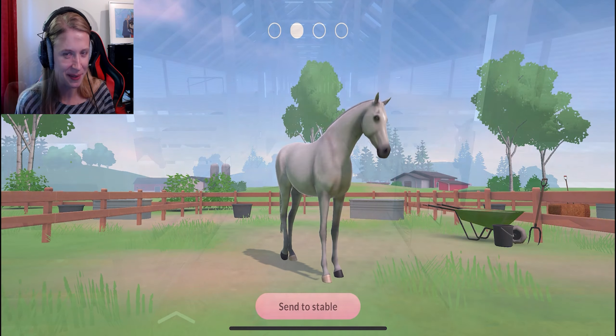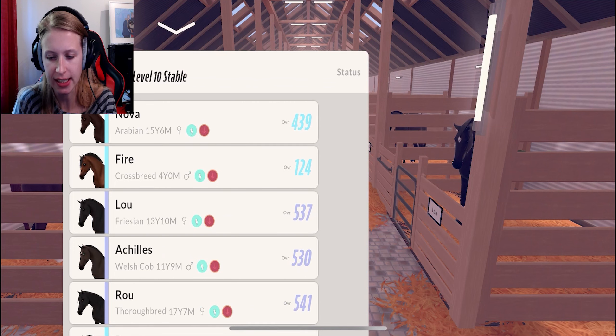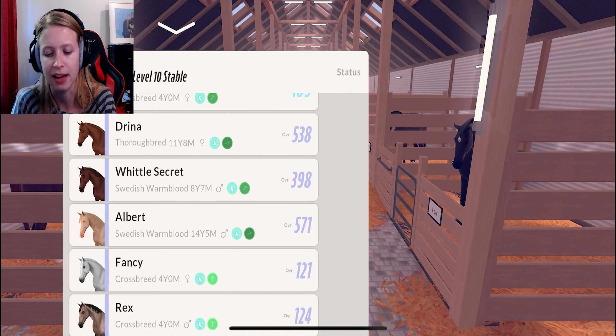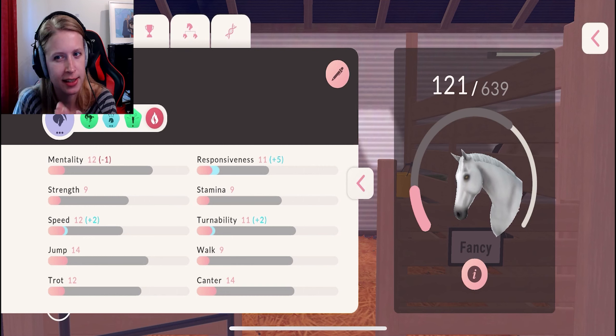Back in the stable - let's have a look at the new horses. We have Fonzie and Rex, both of them in the purple level color. This can be interesting to see what kind of potential they have. Let's have a look at Fonzie first. Wow, 639, which is very good. We already have one at 709, but still, 600 is pretty good.